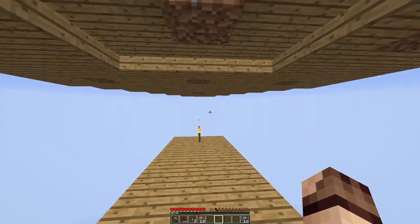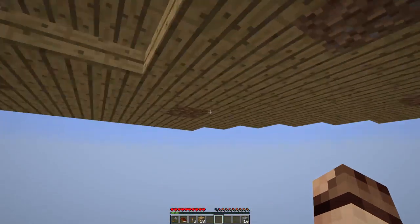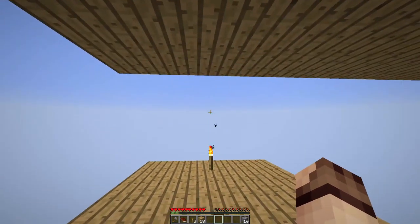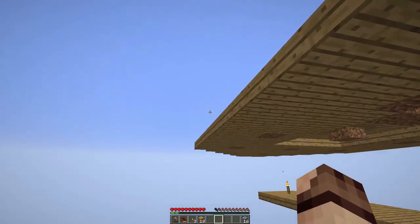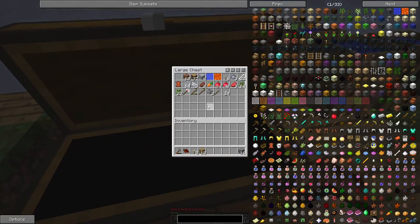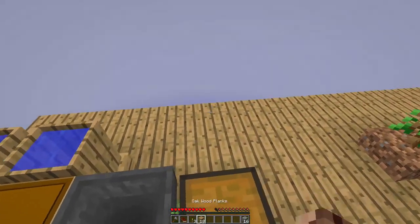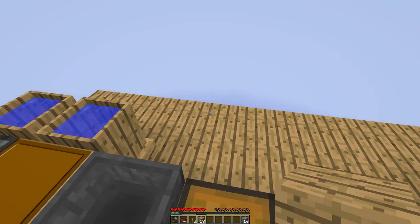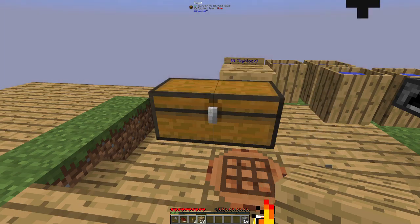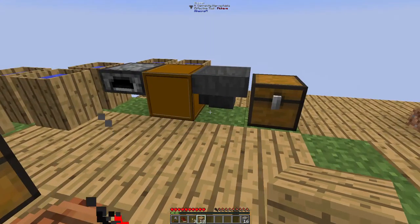So we're below our platform over here, and we've just built it out so we can get underneath it. We just have the source blocks, so we can't pick them up if we mess up — we can't remove the source blocks once we've placed them down. So we really need to know we've got it in the right place.